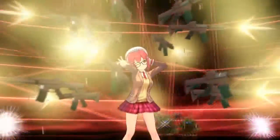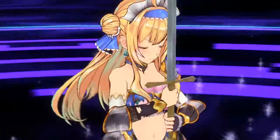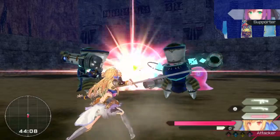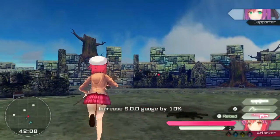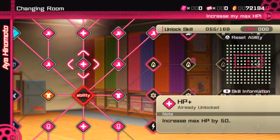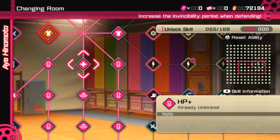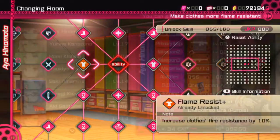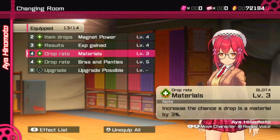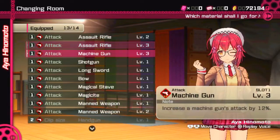Each of the girls has a special move — most of them are an all-around attack, while others summon a partner or weapon for support. The special gauge fills as you kill enemies, take damage, or find special items. All the characters have an ability skill tree that focuses on movement, resistances, skill gauge, weapon speed, and other character-specific effects. Material slots let you equip materials whose effects mainly cover weapons, like damage and magazine size, as well as other bonuses like increased drop rate, experience, or gold.